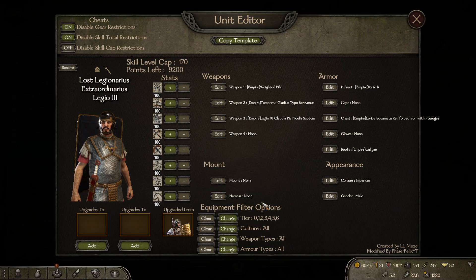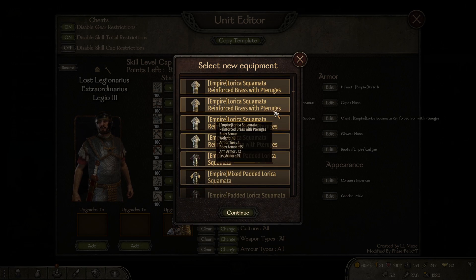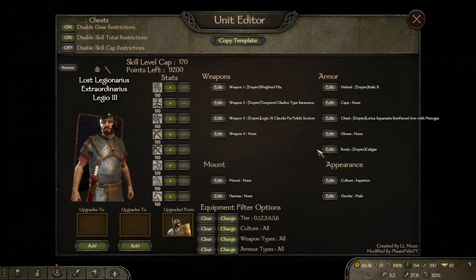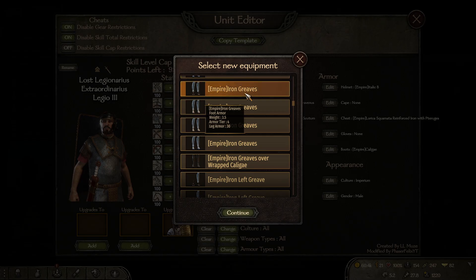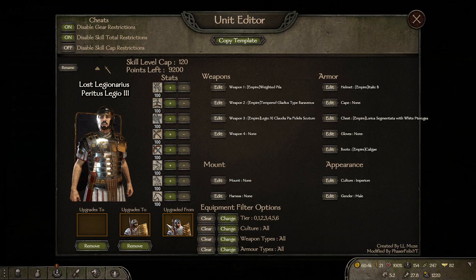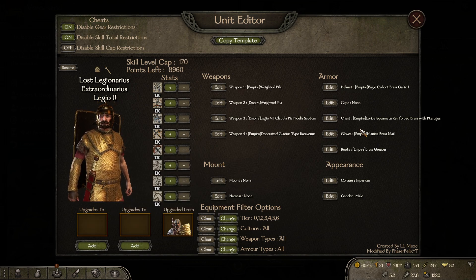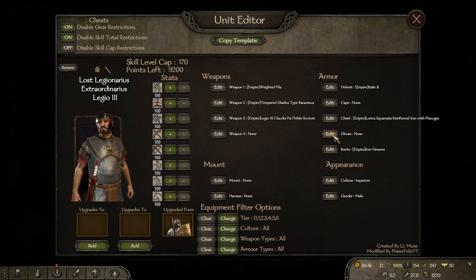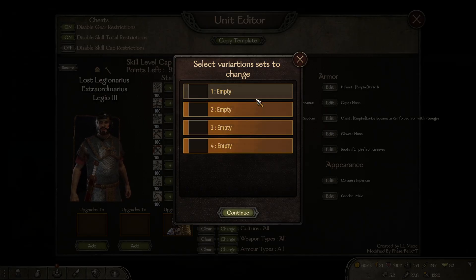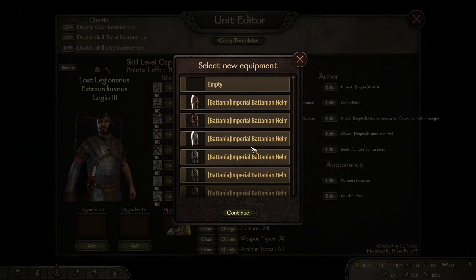You're going to brown iron greaves. I'm gonna go to Legio 2 quickly - yeah, and then they had brass mail and they had the brass helmet, so you need iron mail and then you need the iron cohort helmet.